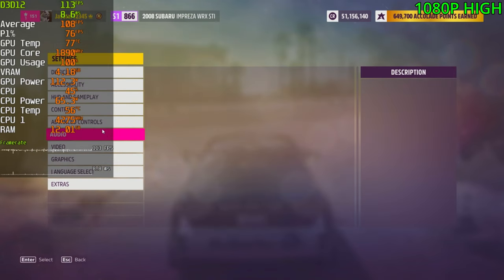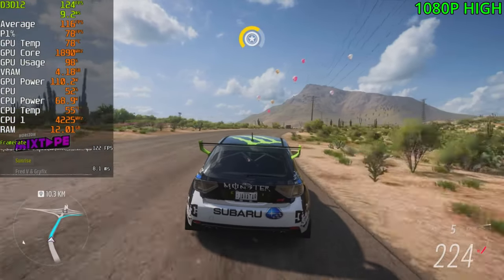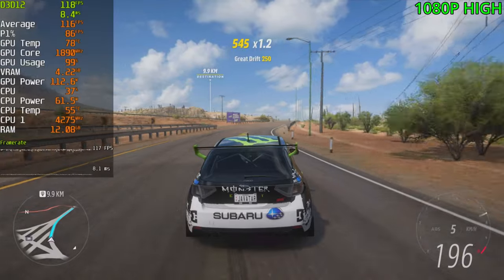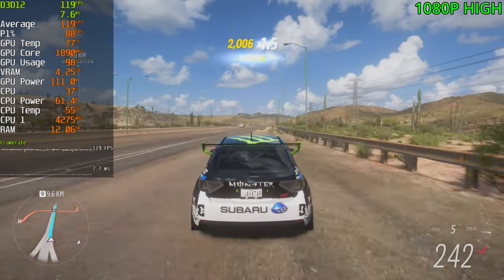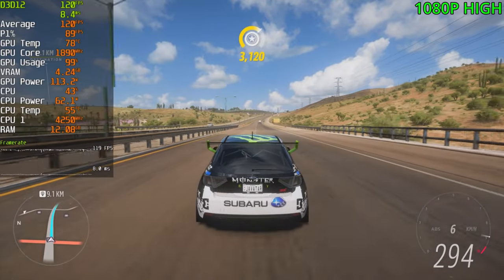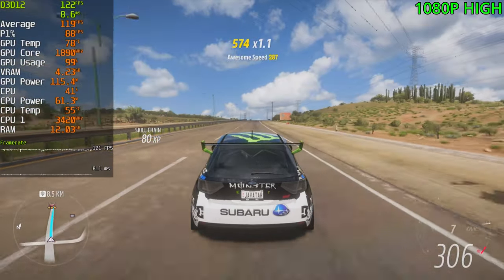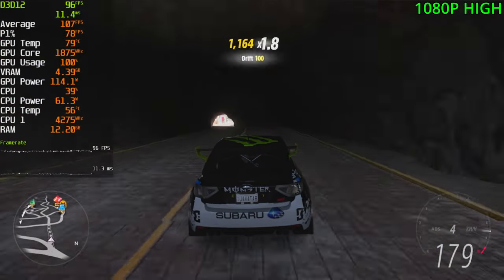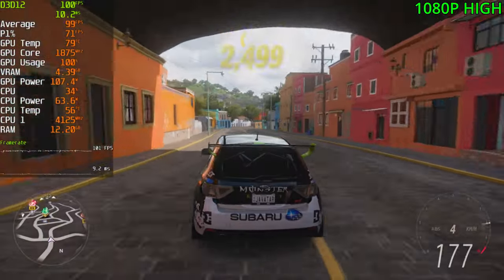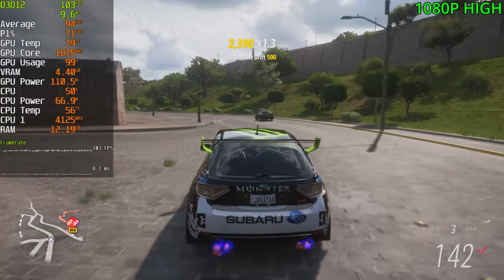On to Forza Horizon 5, playing at 1080p at the high settings. This game is one of the more optimized games on the list — it pretty much runs on anything. On the 3050 you can get 100 FPS plus quite easily at the high settings, and you could play at ultra or even extreme, though it's not a giant leap in quality and FPS will sit in the 70s and 80s at those settings. Driving through the city — the most demanding area — 75 FPS was the lowest, with normally 95 to 105 FPS. Way above 60.